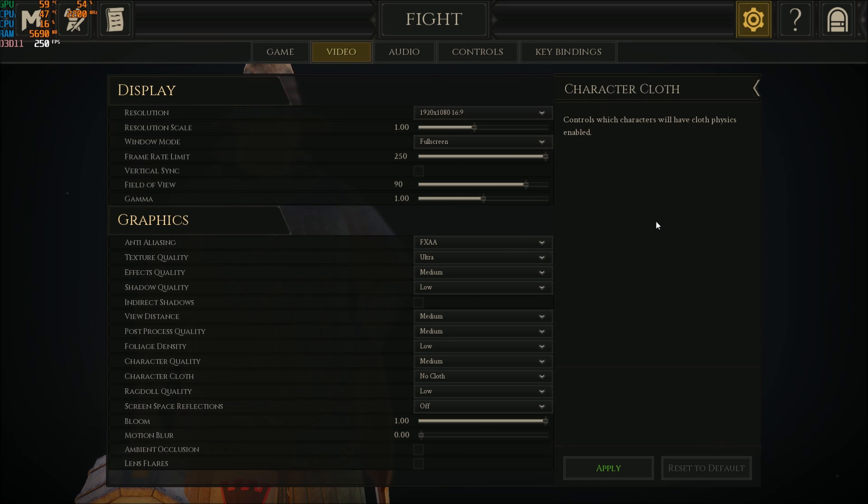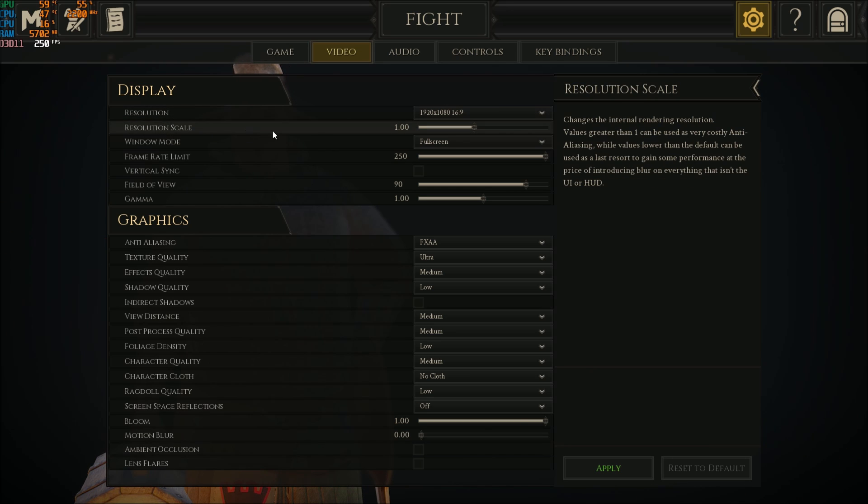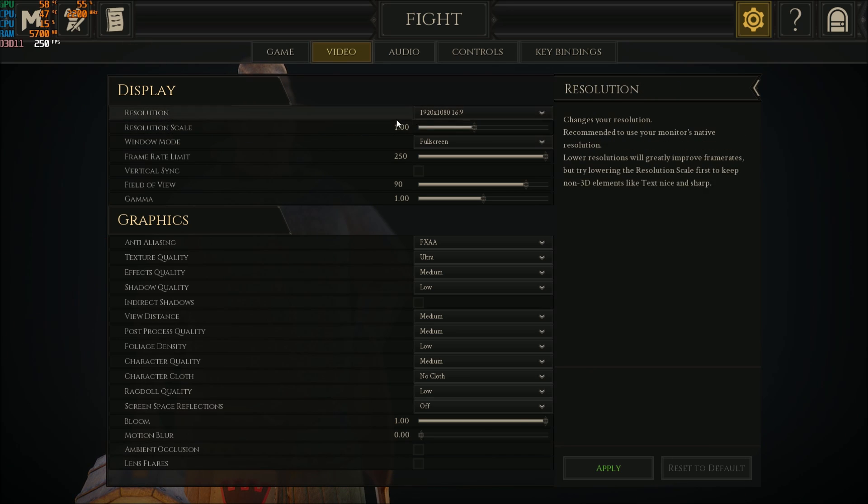First of all, we will start with the resolution. I'm playing at 1080p — if after all the changes I show you, you still don't get 60 FPS at 1080p, you will need to lower your resolution. For resolution scale, don't touch it, just stay at 1.